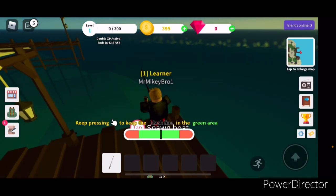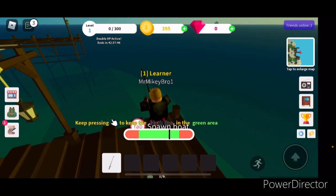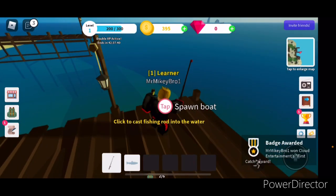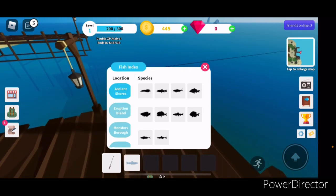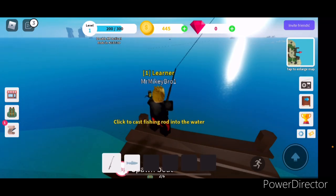Keep the black line in the green area. We can't let it touch the red area and we will get that fish. Yes! Which one did we get? Please be a good one. New species! We got a badge — let's claim the reward and see our species.